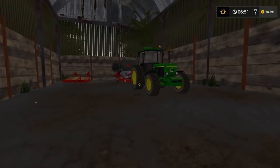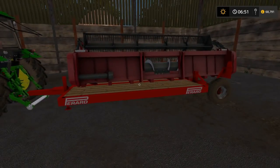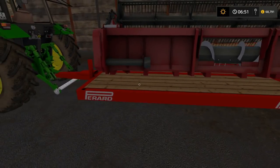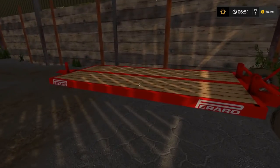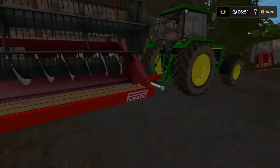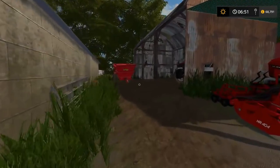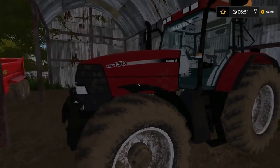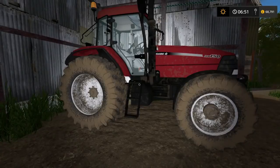In here we have a 3650 from the mod contest with a tool transport trailer which has straps as well as a locking script. This one's got the header on it - this is the 4.5 meter and this is the 6. The header could really do with being on this one but this one was in front of it. Around this corner we have the Herbs dump trailer which we're going to be using for muck carting, which we really don't need on this map.